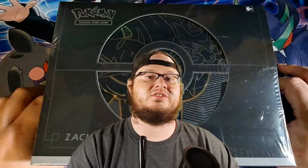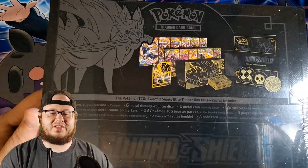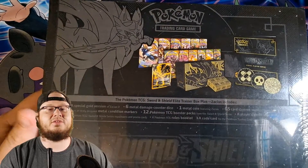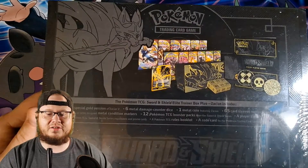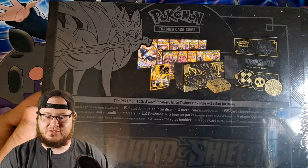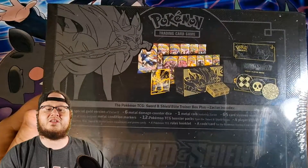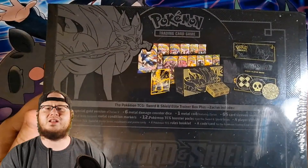I'm going to go a little bit faster on this one because we've already seen everything that's inside of it, but there are going to be a few differences between the two of them. I'm assuming Zacian is going to be on the coin and the sleeves. Taking a look at the back, it is exactly the same — we have a Zacian V card instead of the Zamazenta V card, 12 booster packs, still probably three of each, the same coins except this time we have a Zacian coin. Basically everything is the exact same, just Zacian themed.